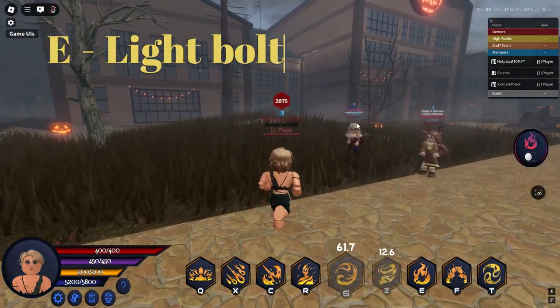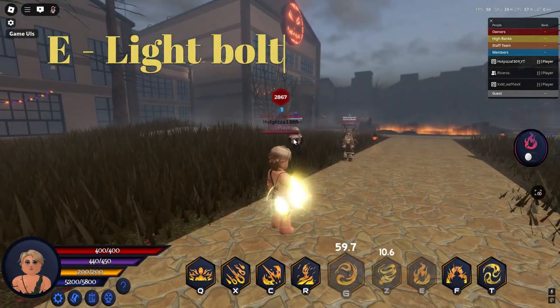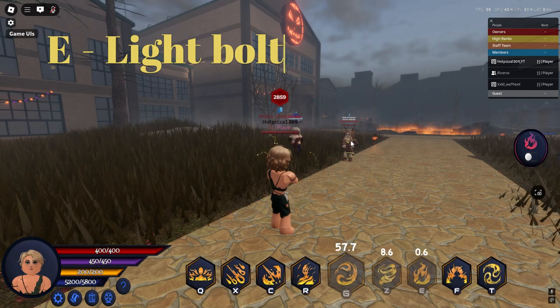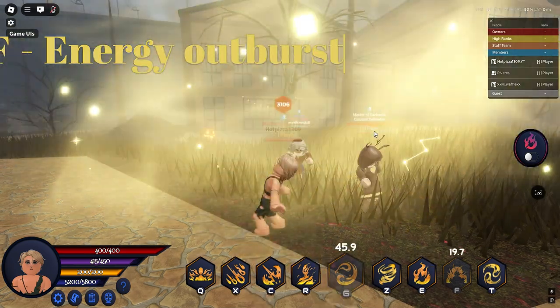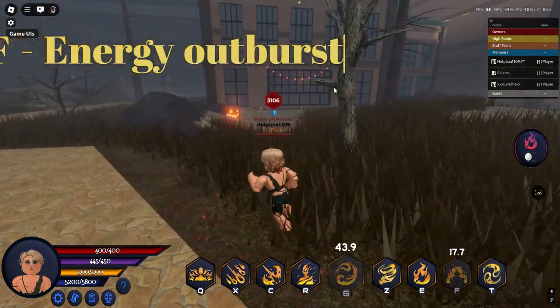Next we have his Light Bolt, which is self-explanatory. After that, we have his Energy Outburst that releases energy and knocks back anyone around.